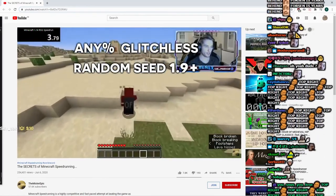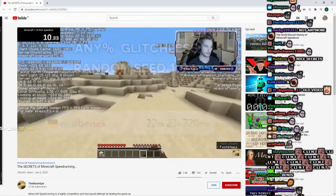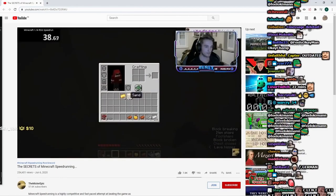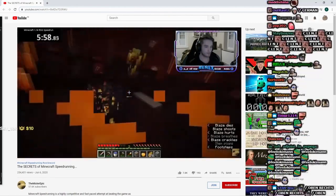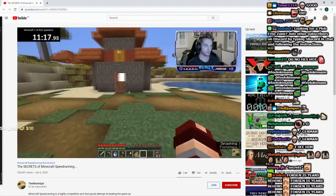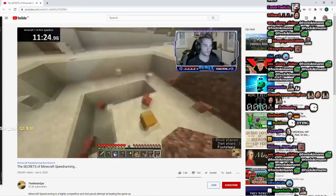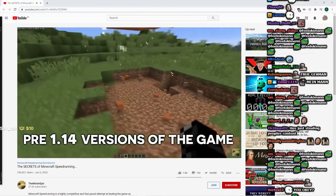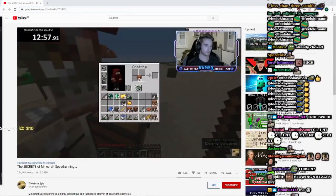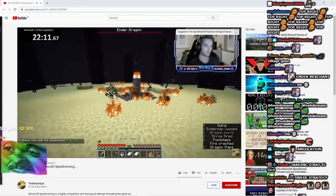For Random Seed Any% Glitchless 1.9+, the record is held by Real Bennex with a time of 22 minutes and 23 seconds. The method for obtaining Ender Pearls is quite different. The run starts well — he enters a desert temple to get loot, including nine TNT which will be important later. He finds a village and goes to the Nether to get blaze rods. Upon returning, he uses a method from Minecraft 1.14.4: when TNT blows up blocks, all blocks are dropped — unlike prior versions where not all blocks dropped. He uses this to blow up village houses to obtain a large amount of wood, makes sticks, and trades with a cleric villager for Ender Pearls. He uses triangulation to find a stronghold, enters it, and kills the dragon with beds.